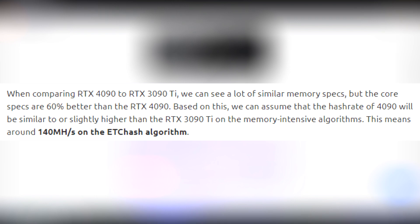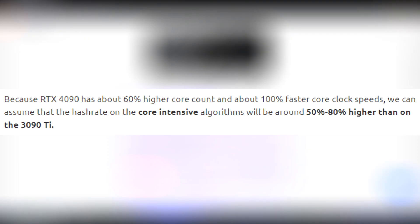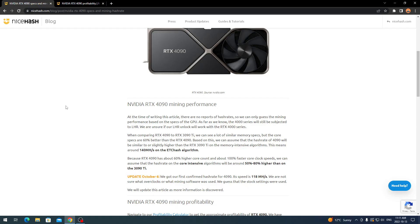When comparing the RTX 4090 to the 3090 Ti, memory specs are similar but core specs are 60% better on the 4090. Based on this, the hashrate of the 4090 is estimated to be similar to or slightly higher than the RTX 3090 Ti on memory-intensive algorithms — around 140 megahashes per second on the ETChash algorithm. On core-intensive algorithms, the hashrate could be 50 to 80% higher than the 3090 Ti.